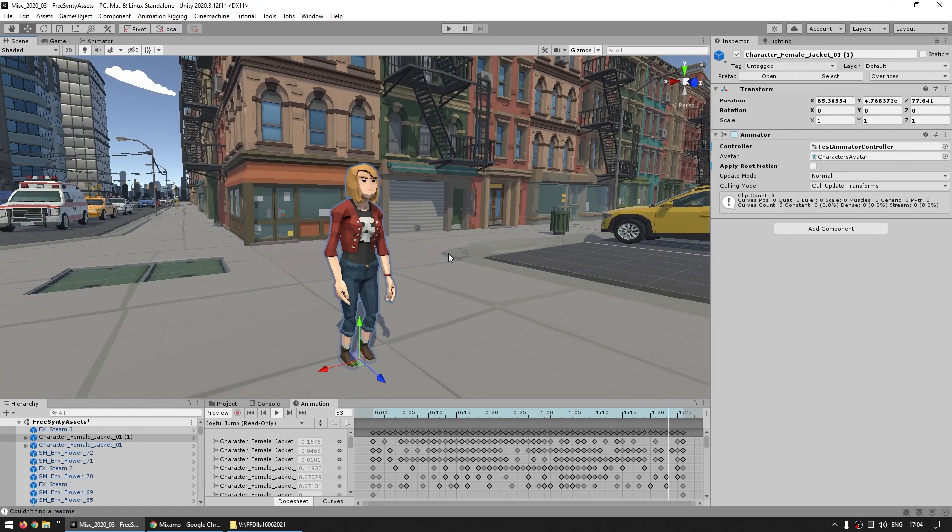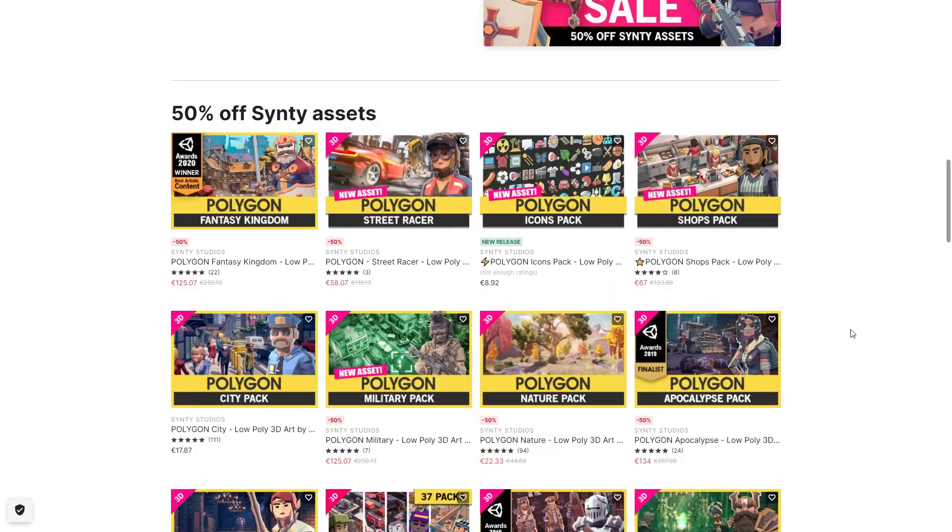So all of the characters in all of the packs can be used with any animations. And of course, all of the cars can be used with any car controller. And all of the buildings and props can be used to populate your world. There's tons of awesome packs, so I'm sure you'll find something just perfect for whatever game you're currently working on.